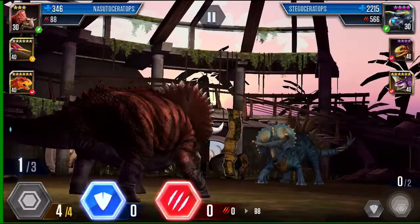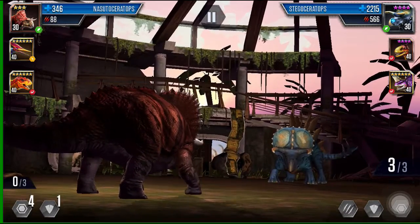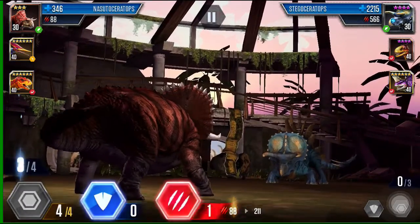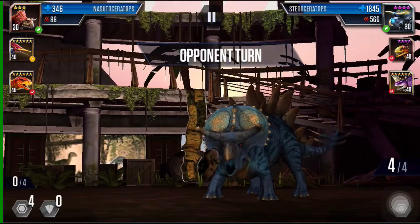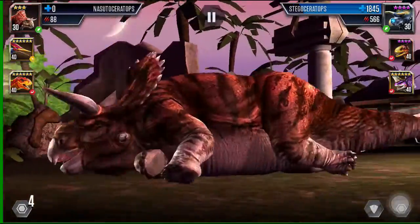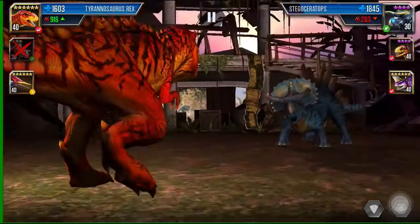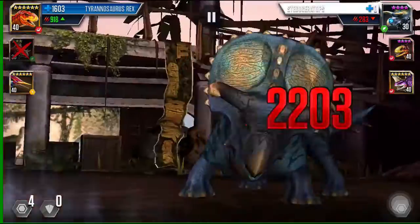Use him as a shield — save four and do one block. Then do four saves and four attacks. He's five of six, leaving only one block, which is good for me. I'm going to switch to my T-Rex and do three attacks and four saves, and that'll take out the stegoceratops.